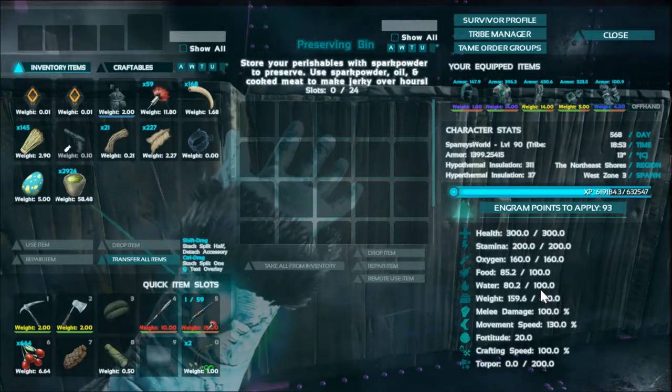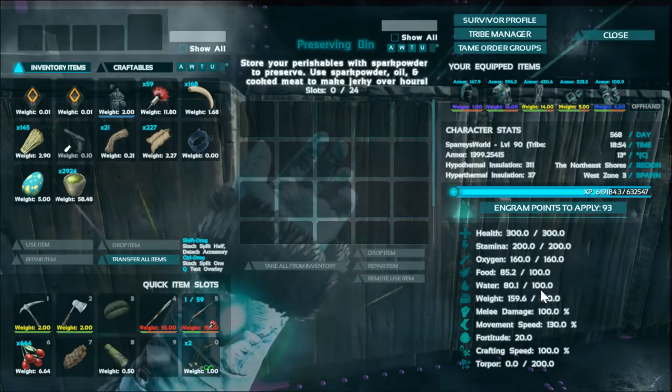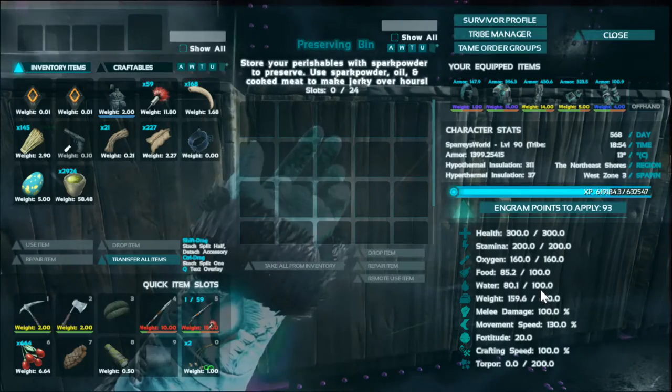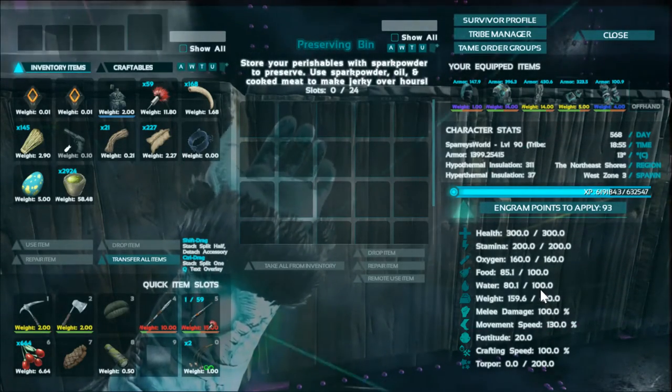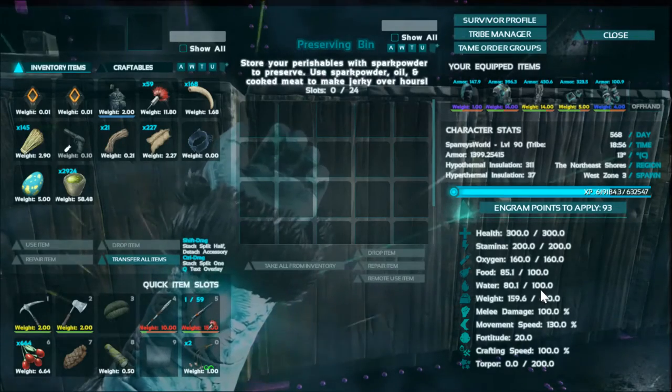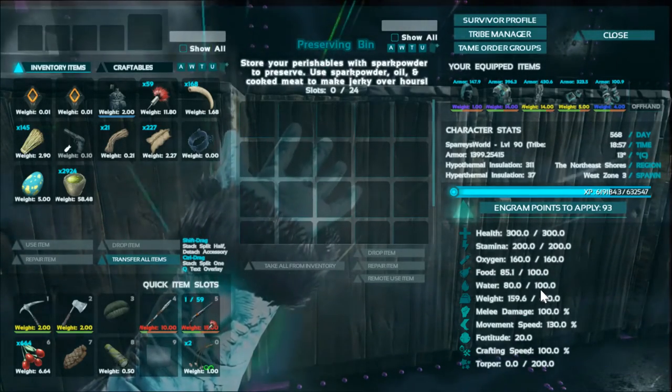Trust me, it takes a long time. So what do we need to do to get this to work? Well the key ingredient is spark powder. Spark powder is what preserves everything and stops it from perishing. You need to get your flint and your stone and grind it up in the mortar and pestle to make some spark powder.